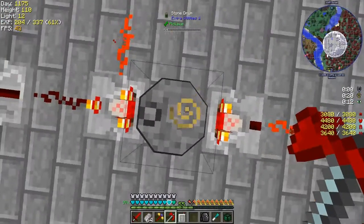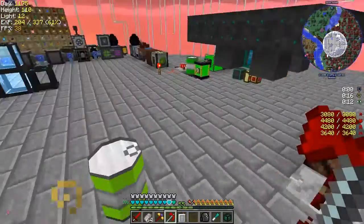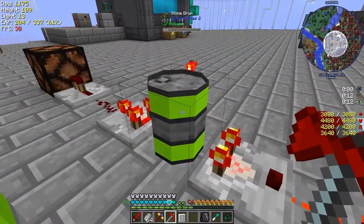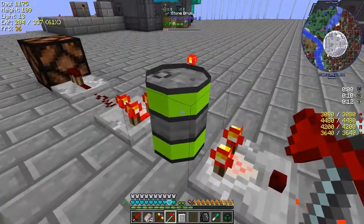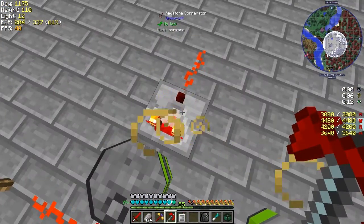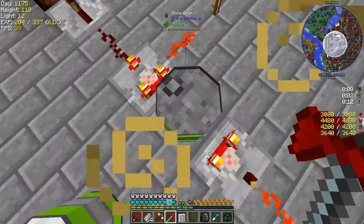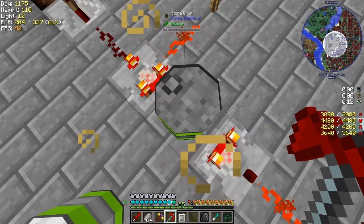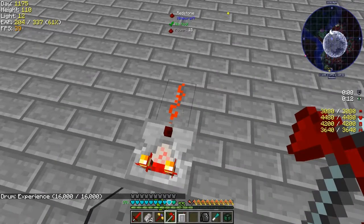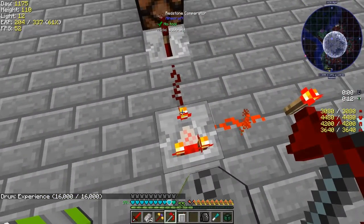What I'm playing with here is a drum. The drums are actually different from a lot of the others because with the comparator it'll give you an output. This one is a drum that's completely full - let's right click it so you can see it's got 16 buckets worth in there, so that's giving us an output signal of 15.